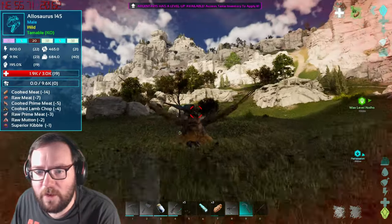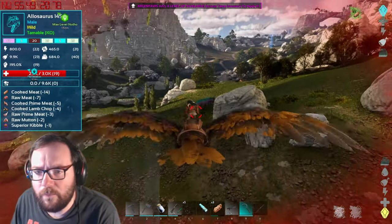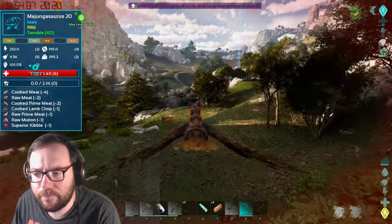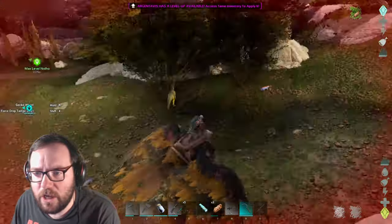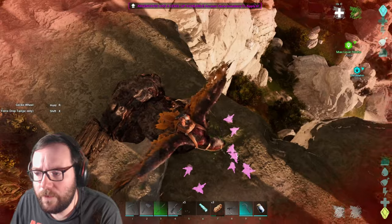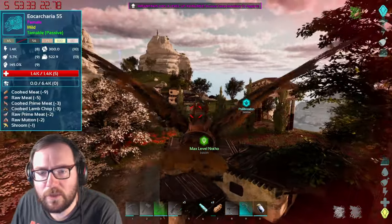There's a 145 alo here that just killed a thorax spider. It's kind of a nice color — pinks and blues. 145 with 19 points into health and 19 into melee, nothing too crazy. There's a 20 majungasaurus, a 25 gigantoraptor, and some 20 androdemusses everywhere. There's some crystal we need. And there's an eel carcaria level 55.